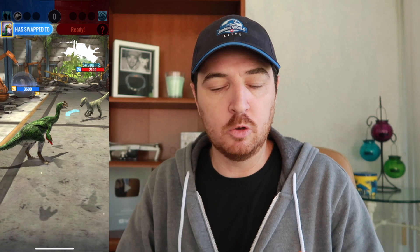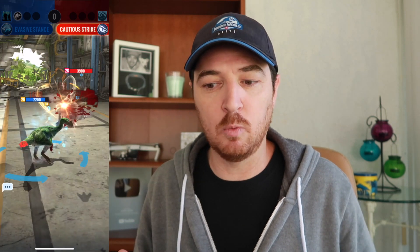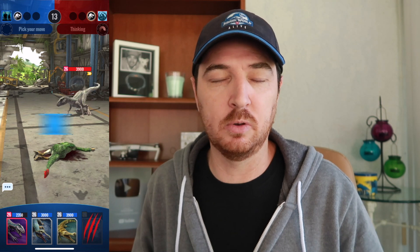Option number two for this battle is a risk versus reward for Indor Gen 2. Much like the first example, Yoshi, being faster, is going to open with Evasive Stance. Similarly, Indoraptor Gen 2's best option is to go with Cautious Strike. Now, if you want to take the higher risk, you can go for Defense Shattering Rampage on the next turn. Yoshi can do anything it wants, because if you hit through the Evasive, you're going to get the knockout. If you don't hit through the Evasive, then you're going to leave Yoshi with a lot more HP. So it really is all about your risk tolerance in this particular matchup.